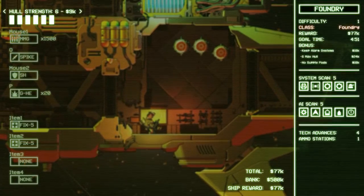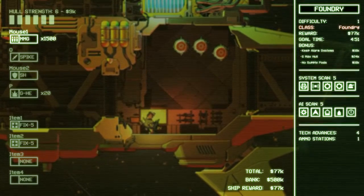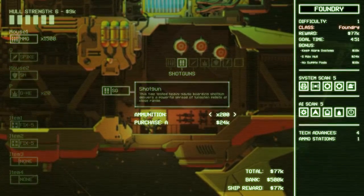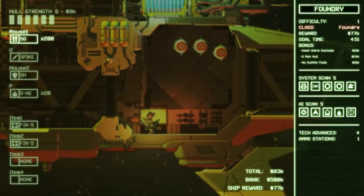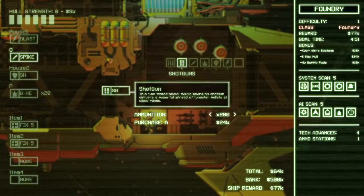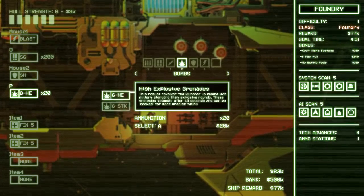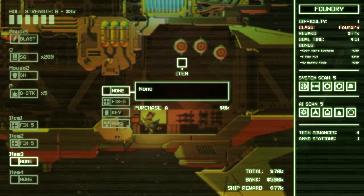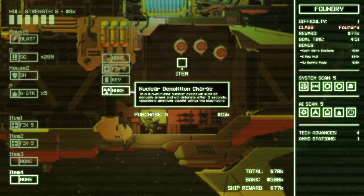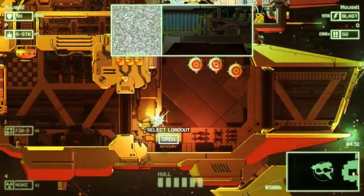My favorite initial loadouts — six hull is our limit here. I am a big fan of the shotgun. The spike would be fine. Maybe we should go for the blaster and the shotgun. Spike your grenades. Take a couple. I really want a nuke — I really need one. I think I can go without one of these repairs. That's just in case. Always test it out.